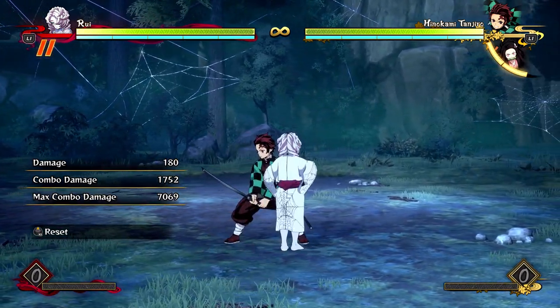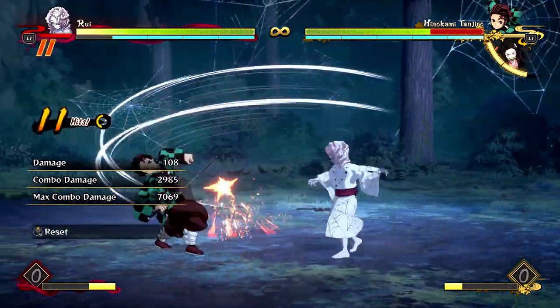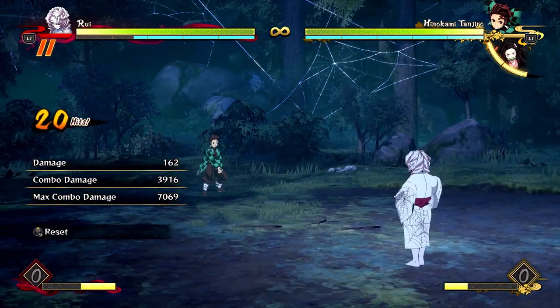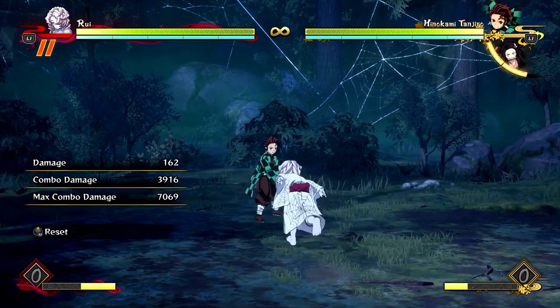A basic combo that I think is really useful with Rui — it's a balance of consistency and high damage — is a simple combo like this. It does nearly 4,000 damage for only 2 bars, which is really good for a character that's a little low on the damage scale.